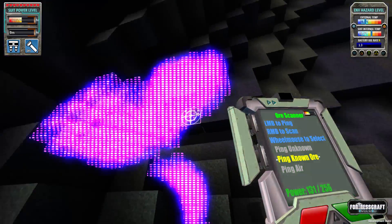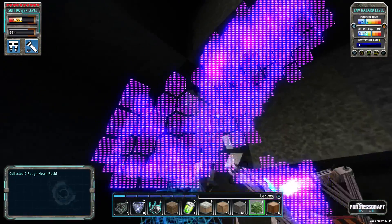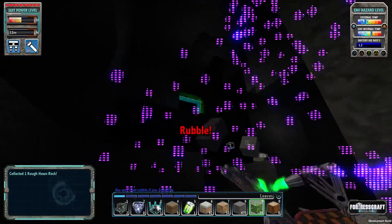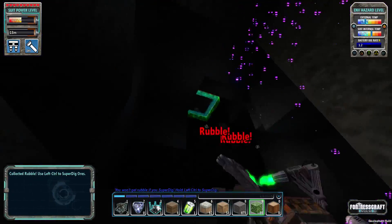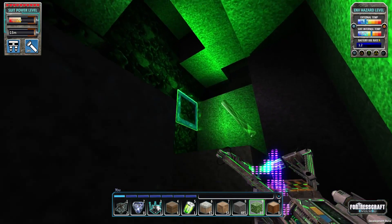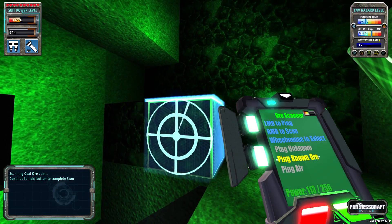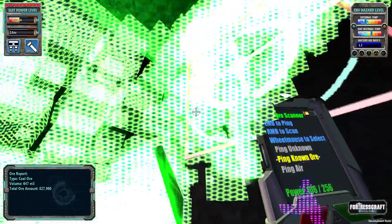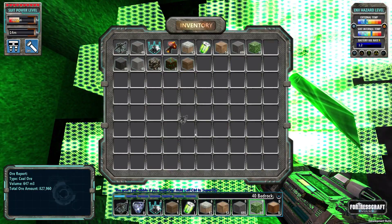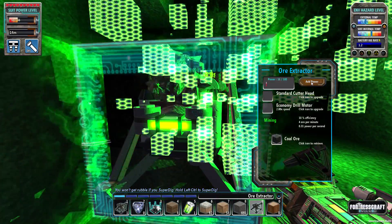Anyways, let's see here. Ping known — there it is, look at that guy. So that should be a nice chunk of coal. I'm just going to dig out the whole area here. So yeah, that's our coal. Just double check — coal ore vein. This was a really big one. Awesome. So let's get our ore extractor and place him right there and give him a bit of power.